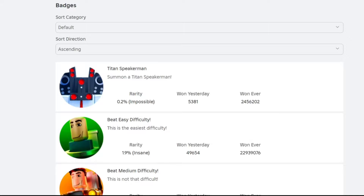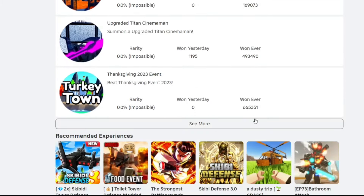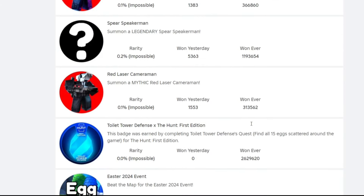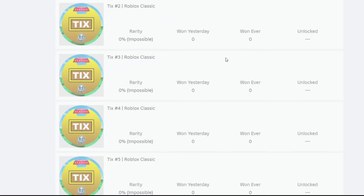If you head on over to the Toilet Tower Defense game on Roblox, you can scroll down to the badges and you can see the clock event badge with the clock event logo. It says that to obtain this badge you need to beat the map for the clock event. Right now no one has gotten it because the update's not out yet, so we can't beat the map, but the badge is ready.